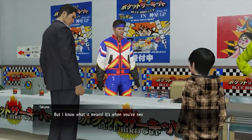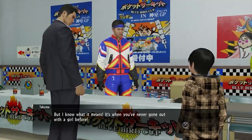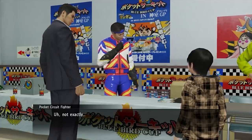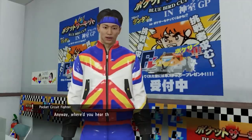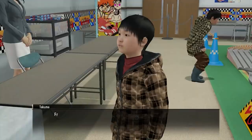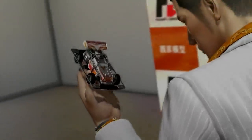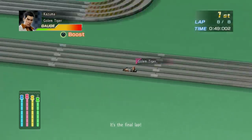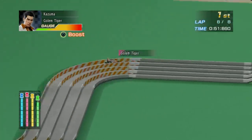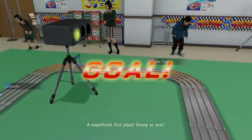Despite the fact that the Pocket Circuit Center is run by a man in a bright tracksuit who calls himself the Pocket Circuit Fighter, and that all his opponents are children, Kiryu dedicates himself to the sport of slot car racing with the single-minded focus that he devotes to, well, everything. And if you go along with this, you can follow the questline all the way from being a rookie racer to the champion of Kamurocho.